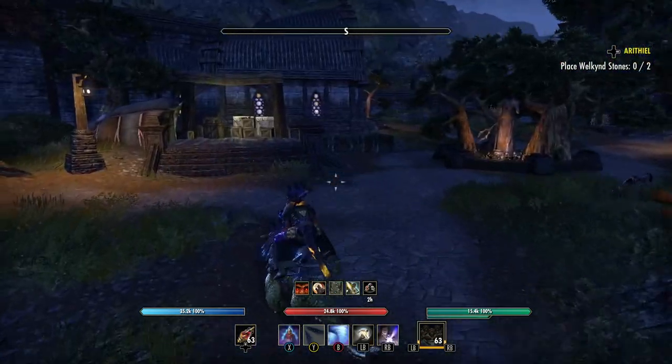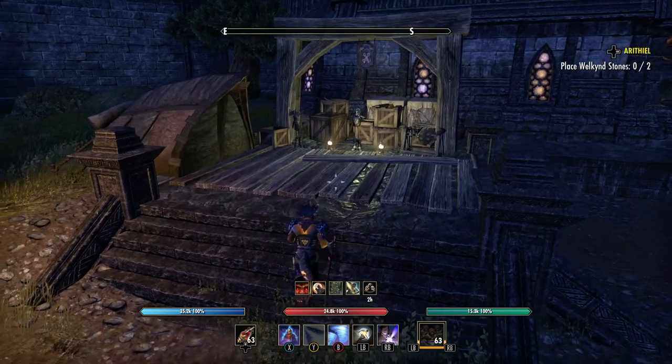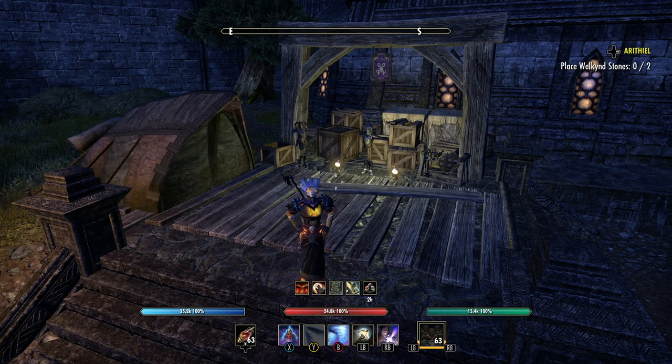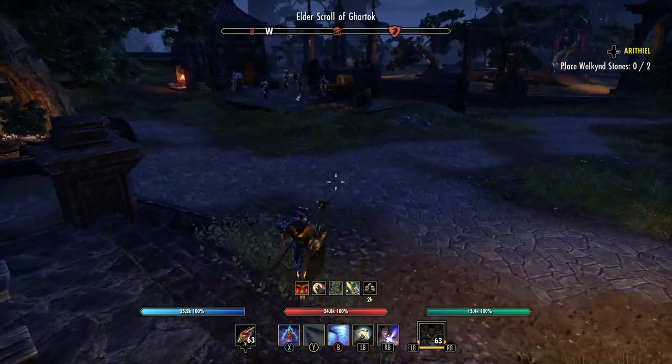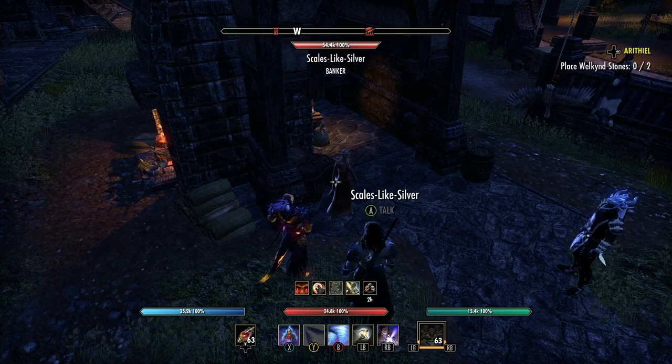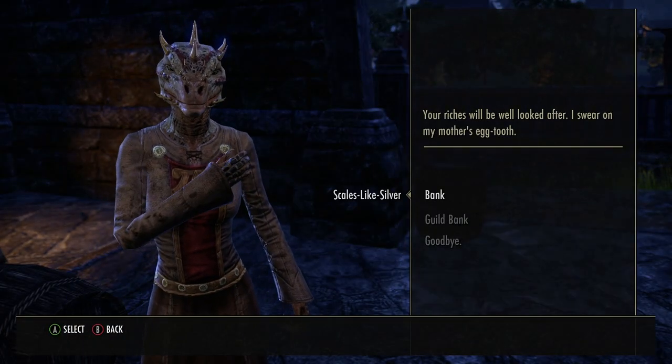I've landed in the southern Morrowind gate for the Ebonheart Pact - this is where I always do the videos on weekends. I'll show you everything here including stuff from the luxury vendor. I do the golden vendor first for everyone to see the jewelry, monster helms, shoulders, and sets. The convenient thing is the banker is right here, so if your AP is in your bank you can access it easily.